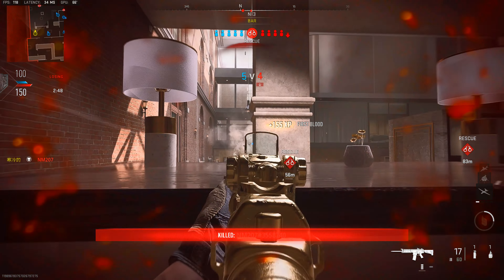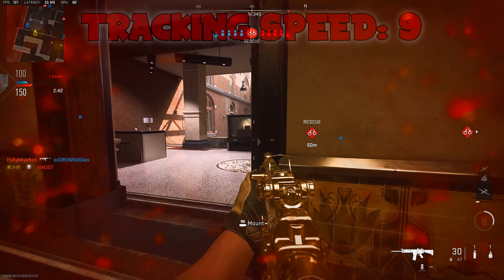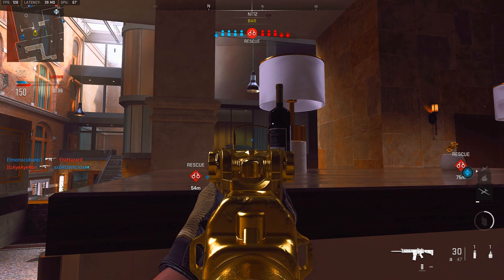Keep going and you're going to see Tracking — turn Tracking on. The Tracking Size I was running was at 5, and the Tracking Speed was at 9. That's basically it for Taylor Aim Assist.